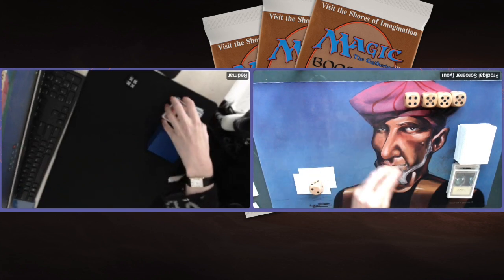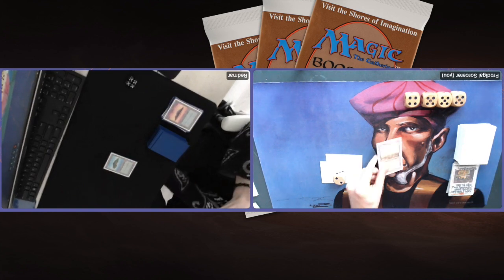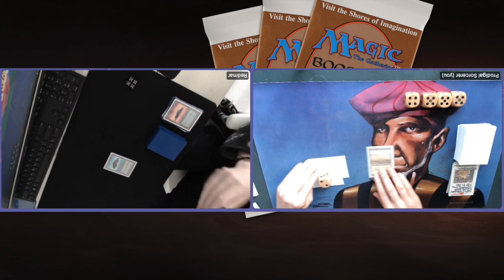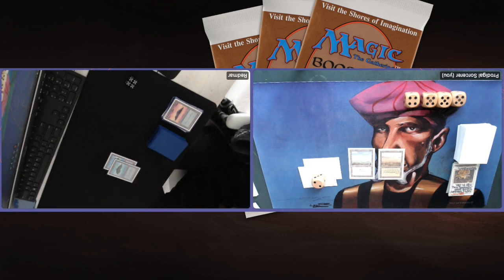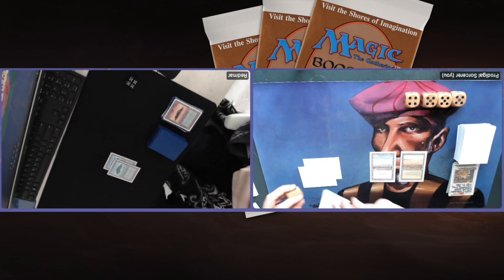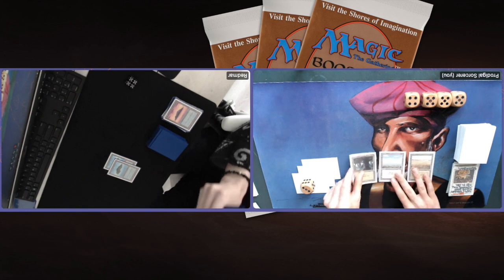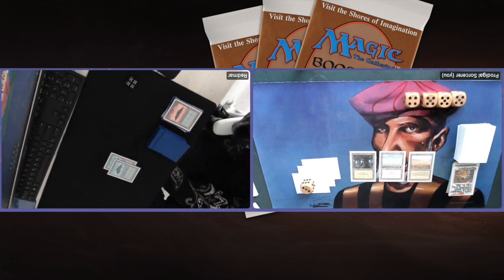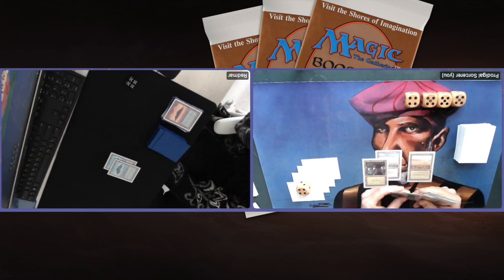Look at this — I am finding lands. Can I also find a cheap creature to put pressure on Redmar's life total? Redmar is also finding lands, topdecking Islands. That means he's got counter capability online — I'm just passing turn. Redmar can't play a land and passes. Finding another land on top of my library. His hand is full but he's stuck without enough mana. It looks like I cannot find my Lions or Elvish Archers. Haven't played a single Giant Spider yet this game — I was really hoping to show some Giant Spider action.